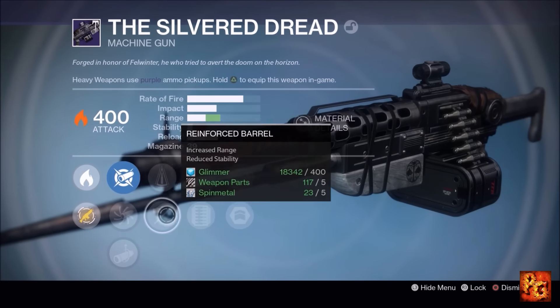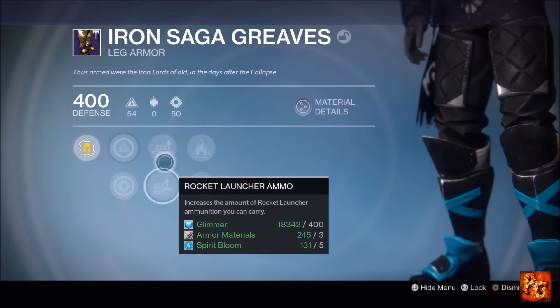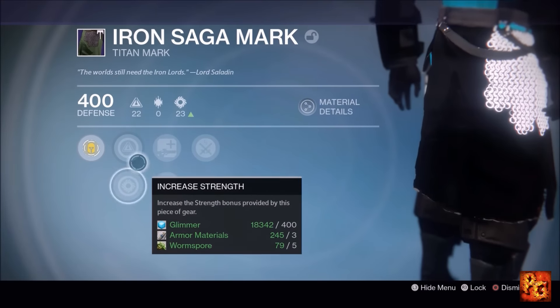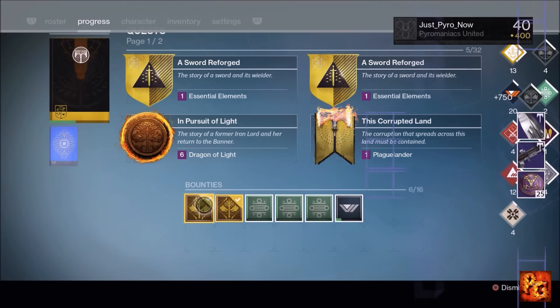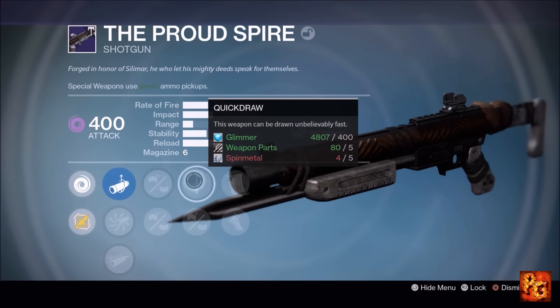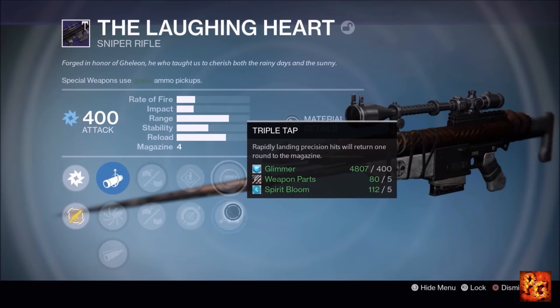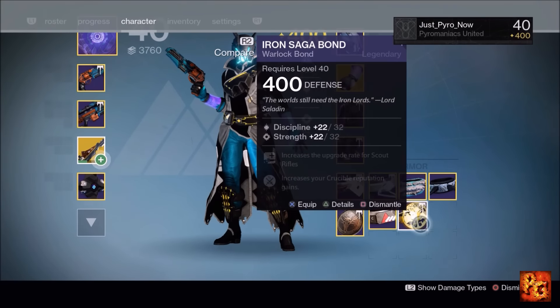On the subject of Iron Banner — Bungie recently announced in their latest weekly update that they're working on a weapon tuning patch for the Crucible. Anyone who's played Crucible over the past six months can tell you it's complete garbage right now. So many people just wait to be spoon-fed the meta. If someone new to Destiny asks what weapon they need, the answer is always Clever Dragon and Matador — it doesn't matter if you prefer sniping or love your auto rifle. There's zero variety.